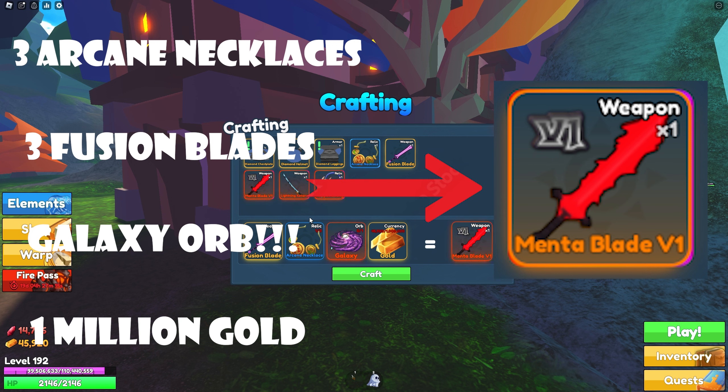You might be thinking the Mental Blade has got to be the best thing in the game — well, bad news: this sword is trash. Most people agree it is, and honestly I think the Mental Blade is very bad. It does have an ability but it's kind of RNG — when you're swinging, the ability has a chance to proc and it's a ranged ability, so you can't really predict it. You just swing and hope the ability shoots out. It's not very good, partly because it takes so many resources — three legendaries with dragons and then a galaxy orb, which is insane.